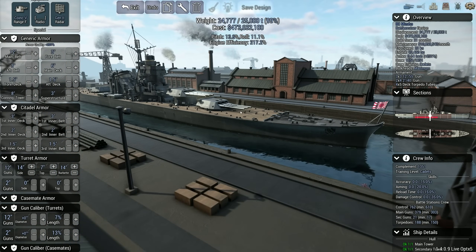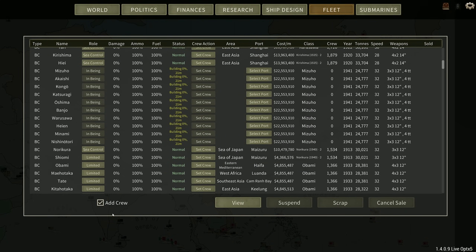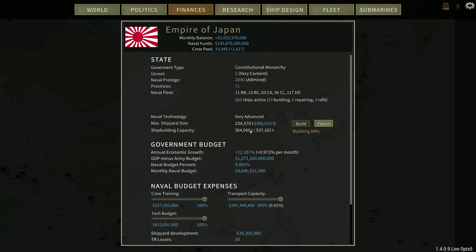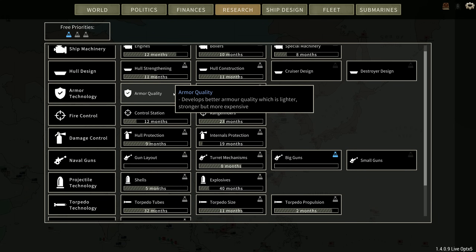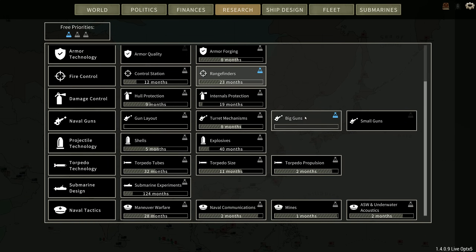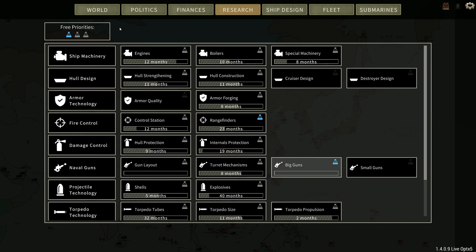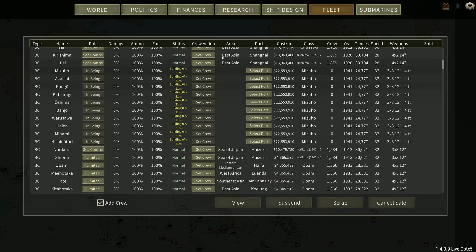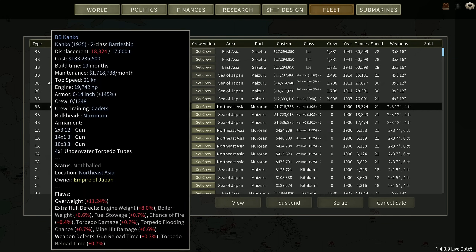How many of these should we build? I've decided to build 10 of them — double the number of the Obamese. They'll be 21 months to build. We still have quite a lot of port capacity spare. Research-wise we're getting there — we've finished armor quality which is pretty nice. My priority is rangefinders to get Radar 3, and in big guns to get whatever the next thing is.